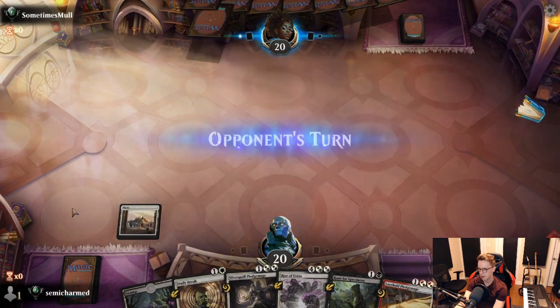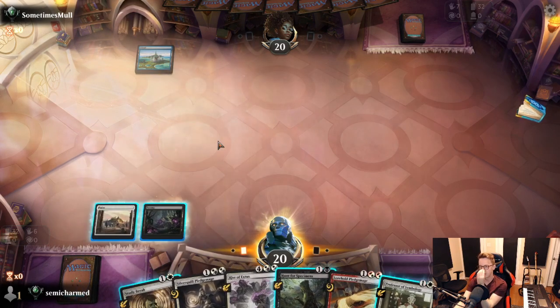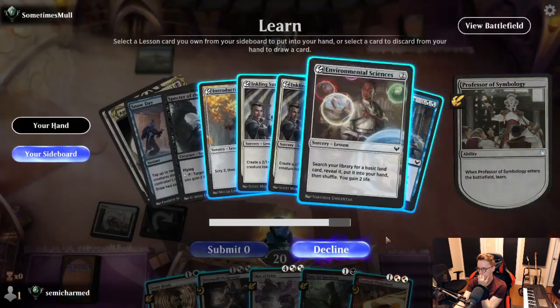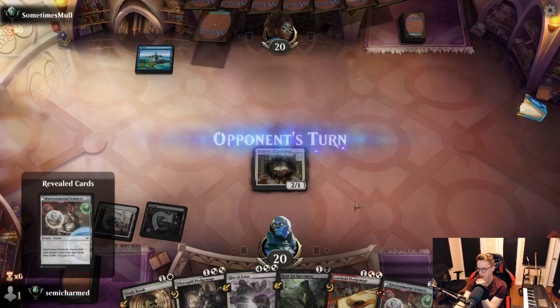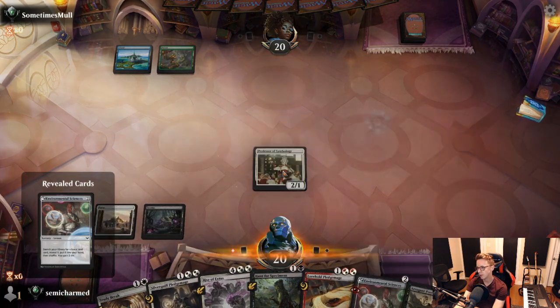Play our land and go. Opponent plays an Island — looks like they've got a one-mana card, so we'll keep that in mind. Professor — that's a nice one. What's the one-mana blue spell? I'm blanking on it. We definitely want Sciences, since no guarantee we're going to hit land number three, and we do have other ways to learn. Still no play for them.